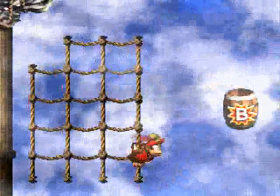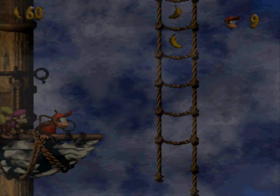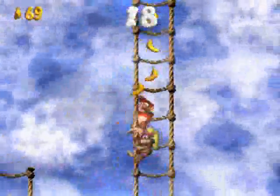And this is the first bonus zone in this area. There are three different types: Find the Token — which is, well, you find the token.